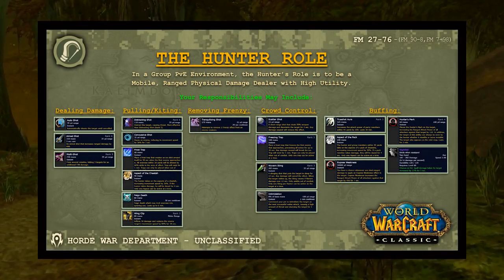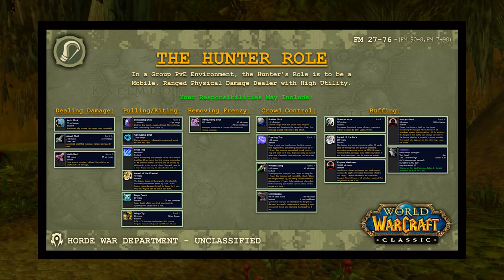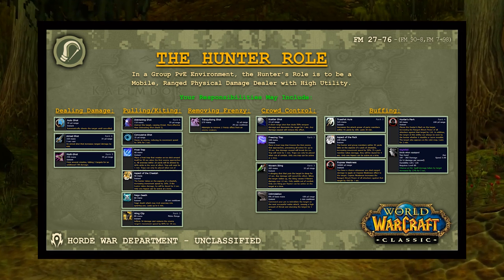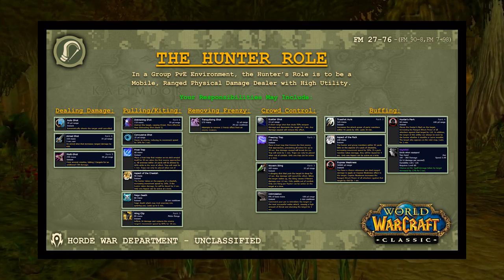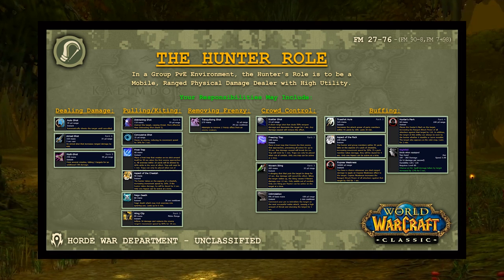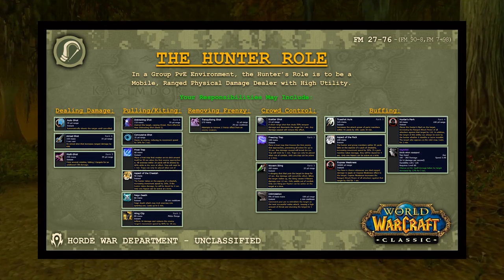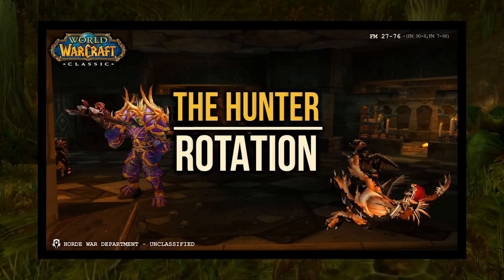The hunter role in a group PvE environment is mobile ranged physical damage dealer with high utility. Hunters can pull, kite, and potentially change the strategy for different boss encounters. Key utility includes removing frenzy with Tranquilizing Shot — almost guaranteeing a couple raid slots — crowd control, buffing, viable Nightfall wielding, the Tier 2 set bonus Exposed Weakness, Aspect of the Pack, Hunter's Mark, and Trueshot Aura.